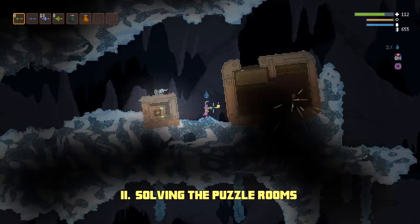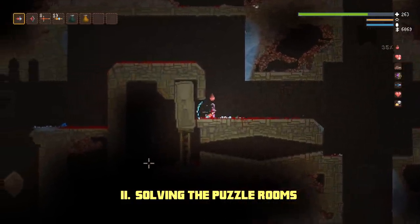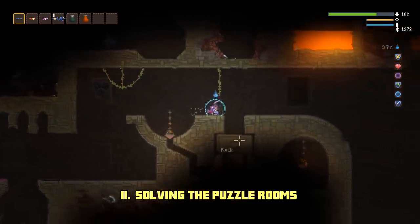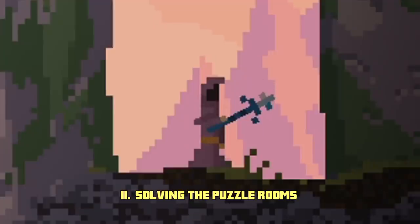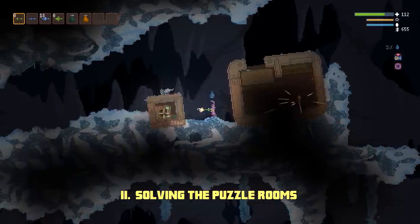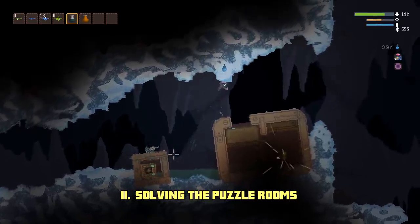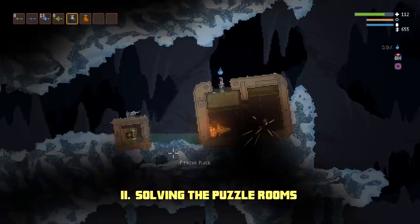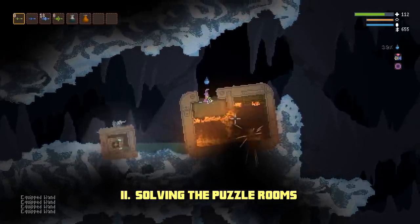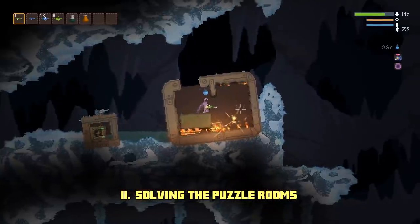The Puzzle Rooms are one of the coolest new additions, and while you can simply dig through them with black holes, luminous drills, or etc, solving them the intended way is more satisfying. For the one in the snowy depths, the answer is electricity. The easiest way is to just use water to spread the electric current from the small box over to the puzzle room. Soon, the oil at the bottom should ignite, burning the wood supports and dropping the stone block, allowing you access.